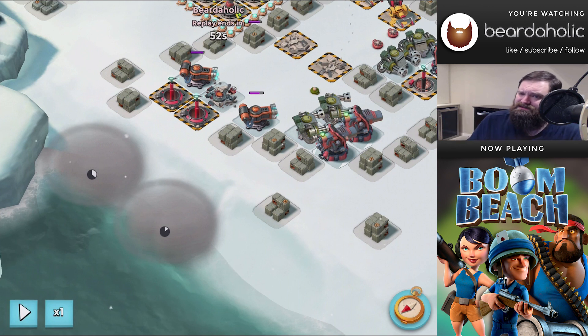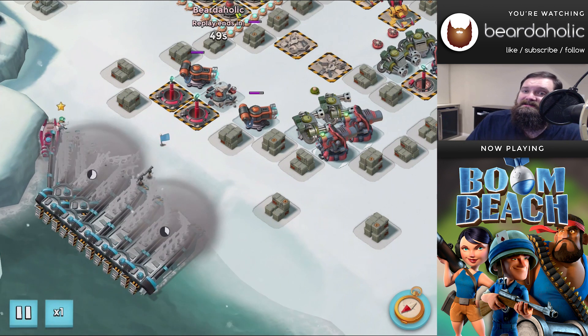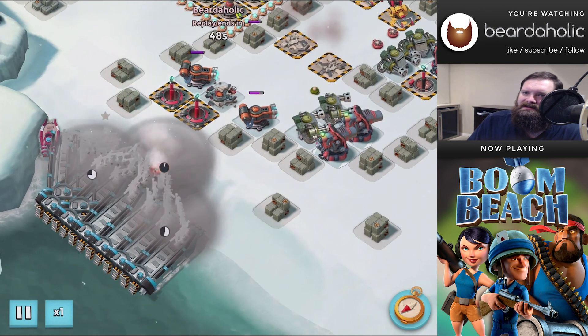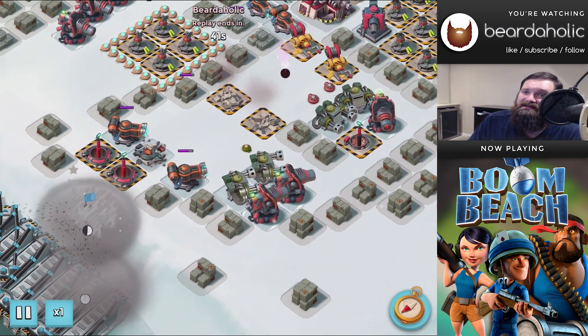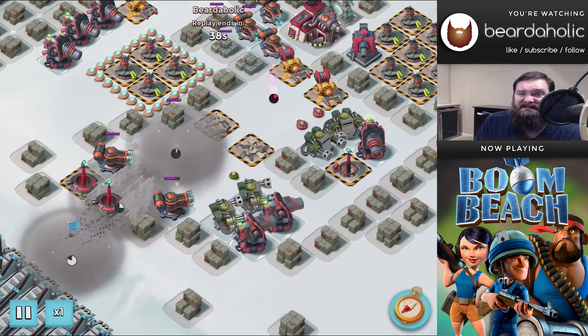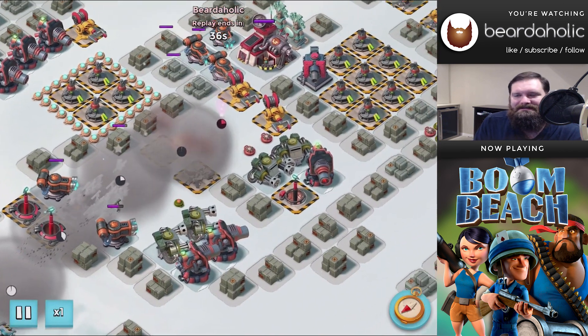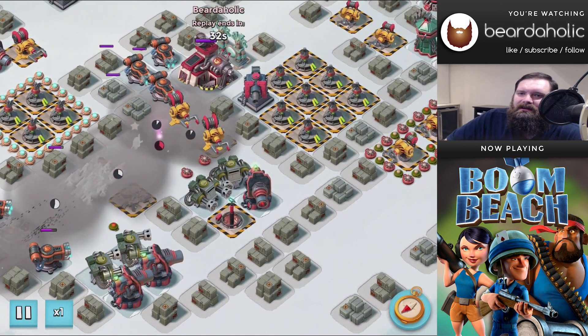For the first landing I did a triple smoke just because it's easier and I'm lazy. For the second attack I've got to go a little bit further, so I want to reduce the number of smokes I'm using and did a double smoke. The key to that is make the edges touch, and that'll give you just enough space to hide eight boats of Zookas under the smoke.